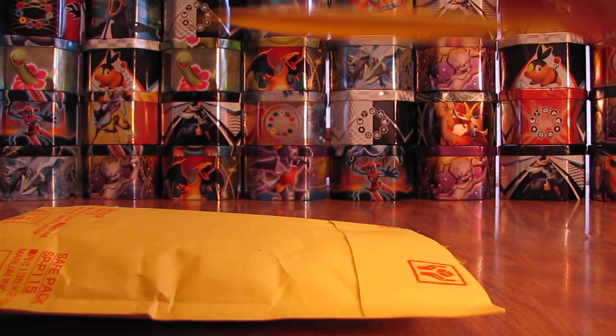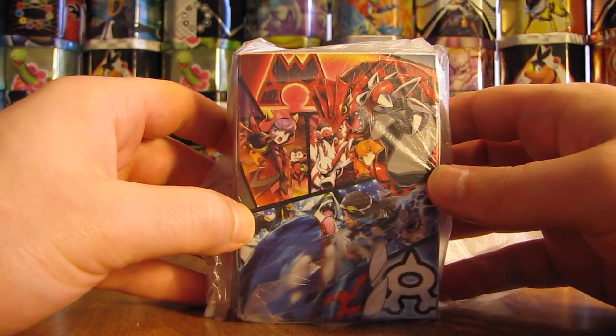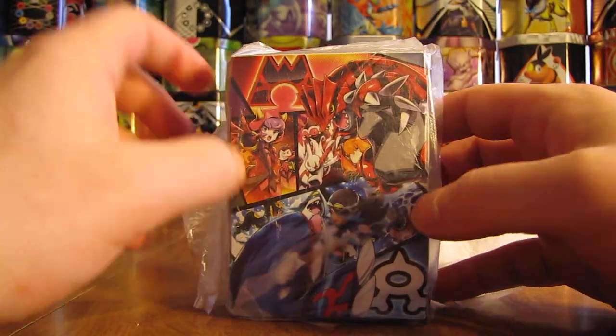Opening it up, it seems like there's almost like a bouncy ball or something on the inside, something shaking back and forth. It looks like — oh, I see what it is — it's just a deck box here, a very cool looking Double Crisis deck box. Team Magma, Team Aqua.